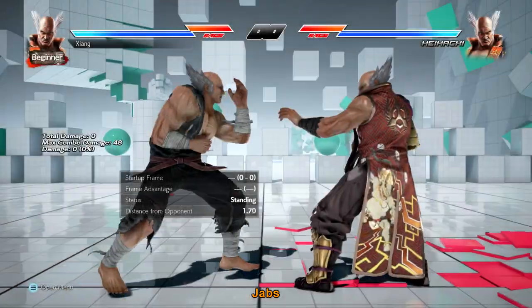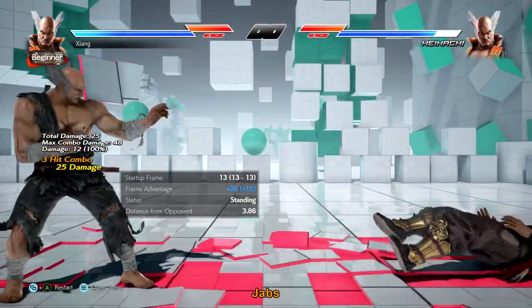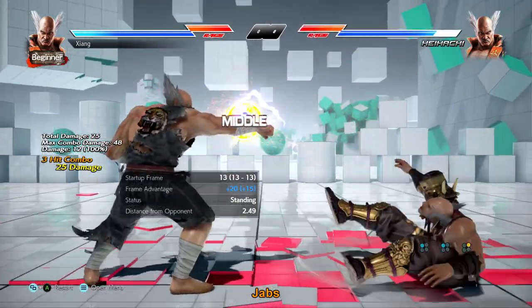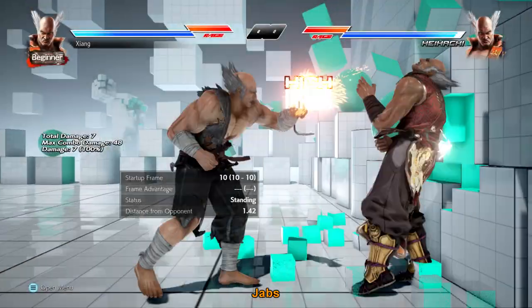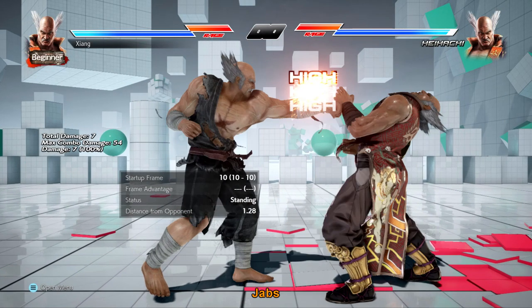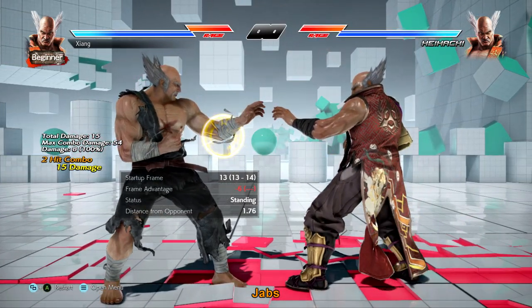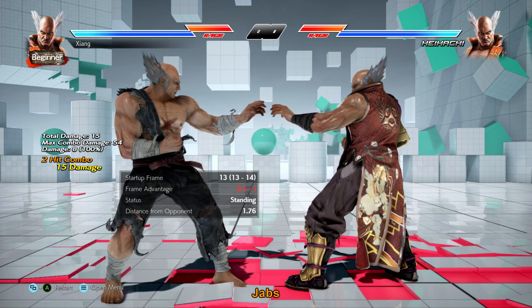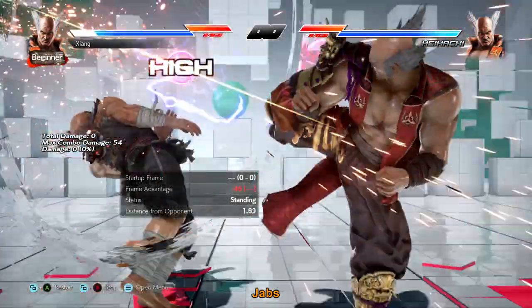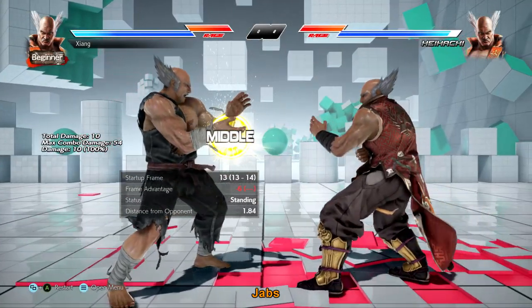His 1 and 1-2 are standard but he has a couple of string options to give you more initiative. He has the classic Mishima 1-1-2. 1-1 is only negative 1 on block so poke with that and confirm the final hit if the 1-1 connects. 1-1-2 also gives a true wall splat unlike the other Mishimas, so very scary at the wall. 1-2-2 slide 1+2 is a cancel into his 1+2, a safe power mid palm — something to give you more mental frames on 1-2. 2-2 1+2 gives you the same thing, still a 10-frame start.